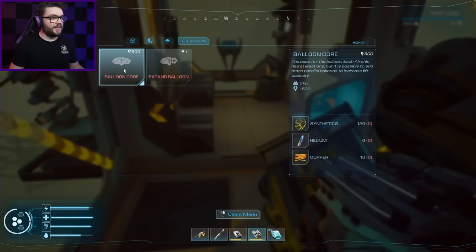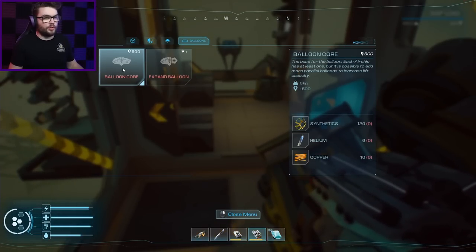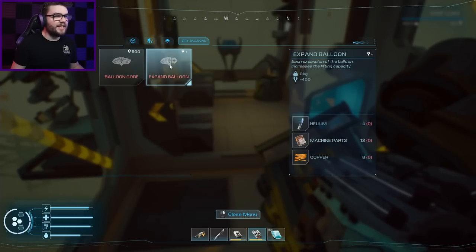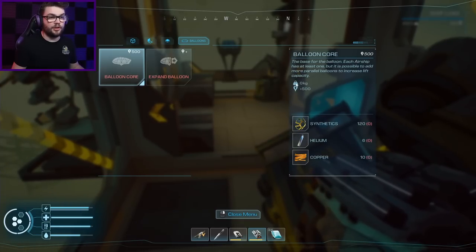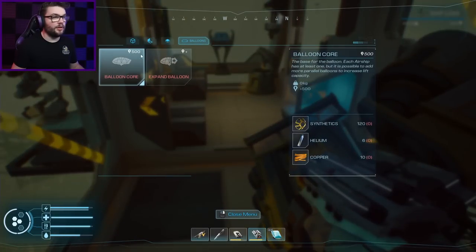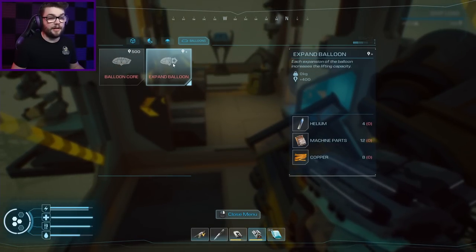I don't really understand the difference here — one says it's got to add another balloon core, so I'm sure that means another balloon gets stuck to the side. One's an extra balloon core, another one's just an expand balloon. That says it gives me plus 400, whereas the other gives me plus 500. Maybe we'll just try them both. I need synthetics, helium, and copper — and helium, machine parts, and copper for the other one.